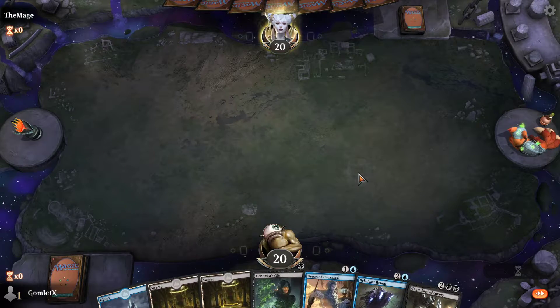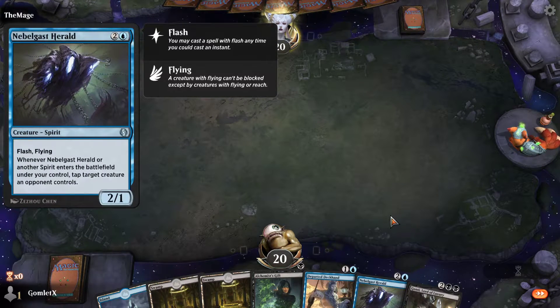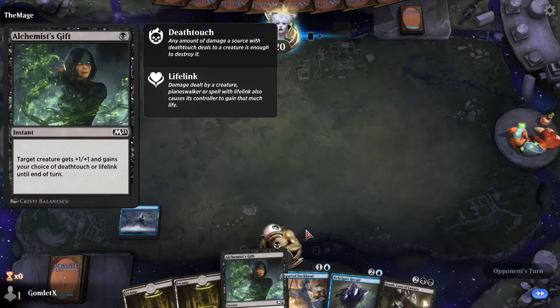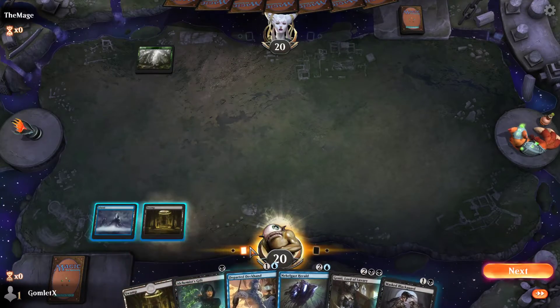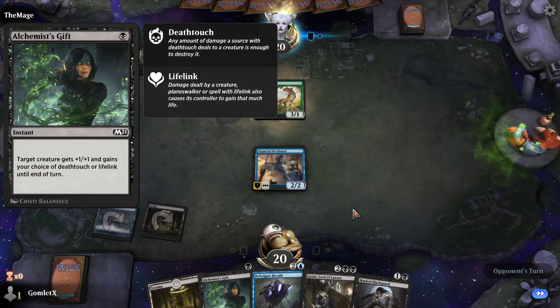This seems like a really nice curve. We have Departed Deckhand on turn two, Nebelgast Herald on turn three, and Gonti, Lord of Luxury on turn four. A lot of really cool stuff. We also have an Alchemist's Gift as a little pump spell for when our things get into combat — if they get blocked by something, maybe we can beat their creature by getting deathtouch, or just by the +1/+1.